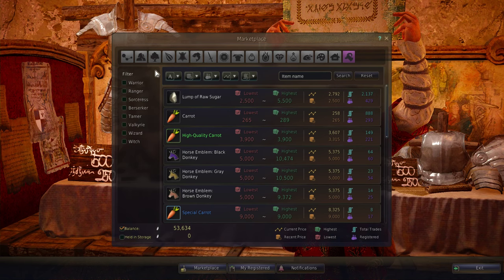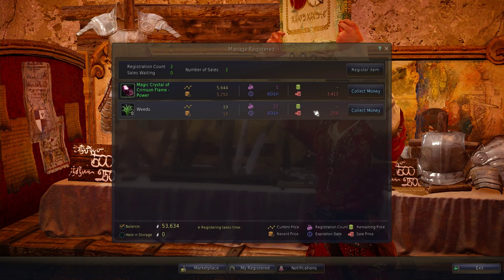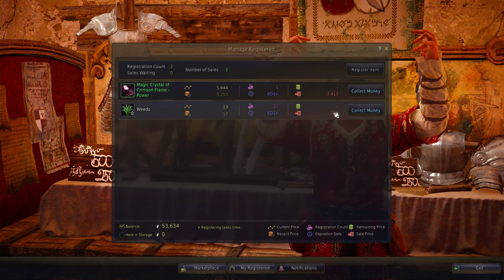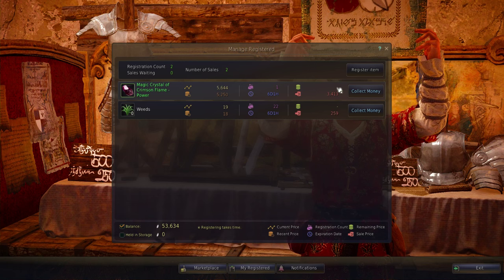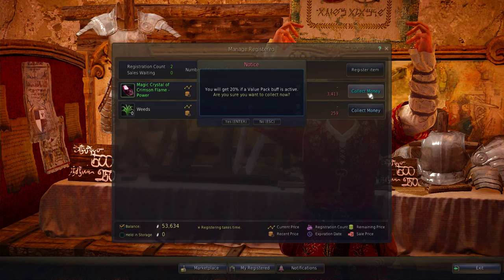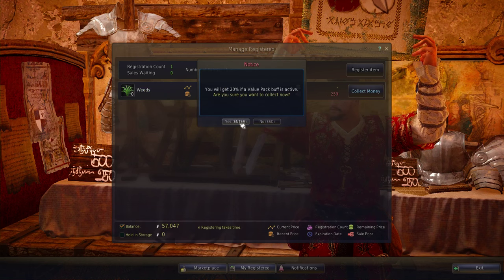To post items, this is the marketplace and we can go to My Registered. I had two things posted and have sold them, so I can now collect the money. The sell price shows how much it sold for, and remaining price shows how much is still listed if someone bought only a partial amount. There's an expiration date of six days and one hour, registration count one. I sold 22 weeds. I'll click Collect — you get 20% extra if a Value Pack buff is active, but we don't have that, so I'll click yes and take those.